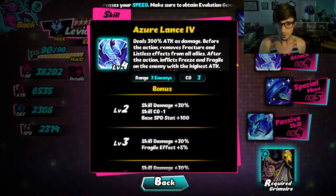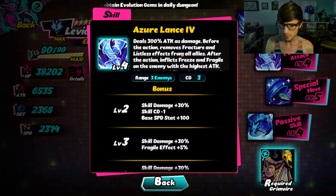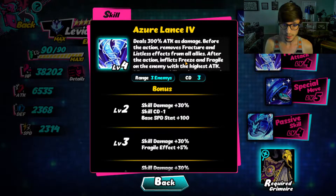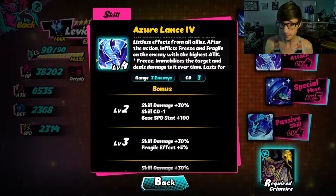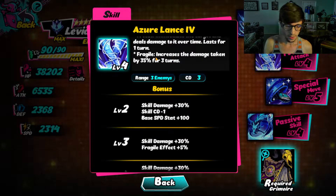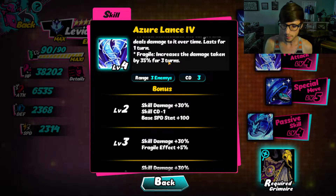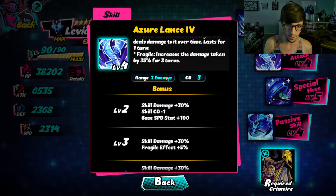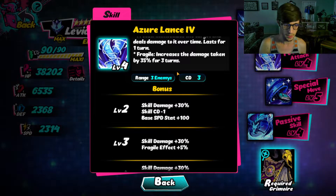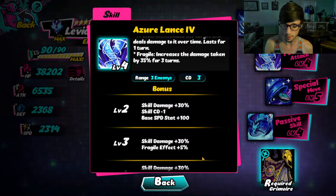Next up is her power attack. Deals 300% damage, removes Fracture and Bliss from all allies, and inflicts Freeze and Fragile on the enemy with the highest attack. Fragile is really good because it increases damage taken by the target by 35% for three turns. Super useful in guild raids and PvP too — right after this, you can just nuke someone into the ground.